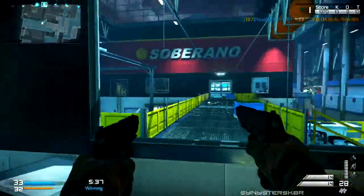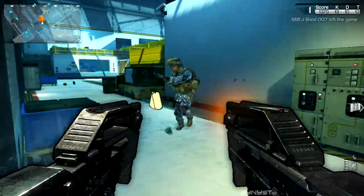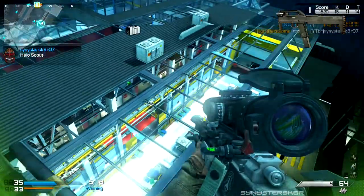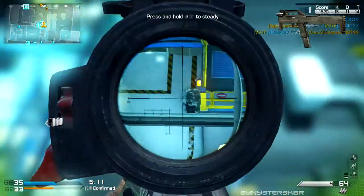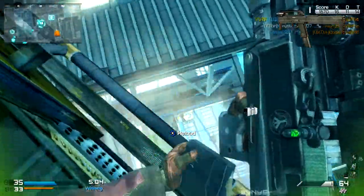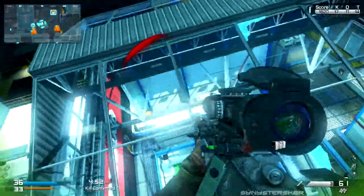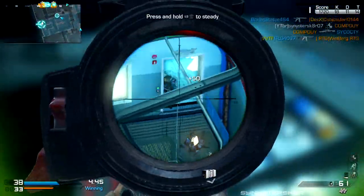These are in no particular order. Number one on the top five list is the FMG9s Akimbo in MW3, before they got patched. If you played MW3 at launch, these things were freaking awesome. I had them on every single class. The fire rate was amazing, the hip fire was accurate, you could spray people down across the map, and they killed really fast. They did eventually get patched because they were overpowered, but the FMG9s were definitely one of my favorite guns in Call of Duty history.